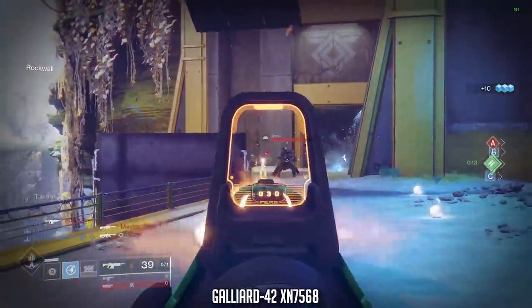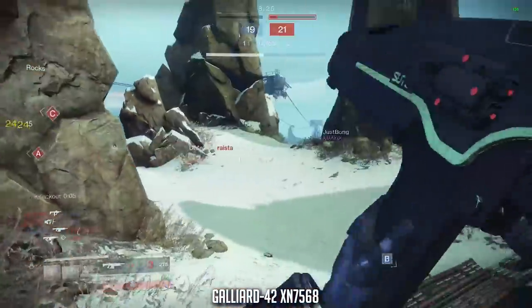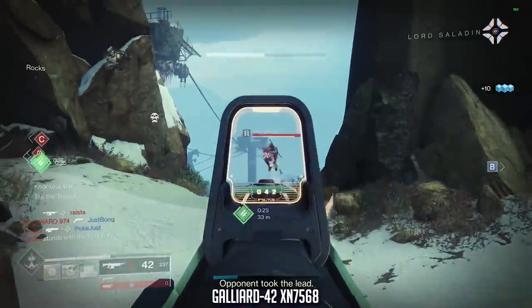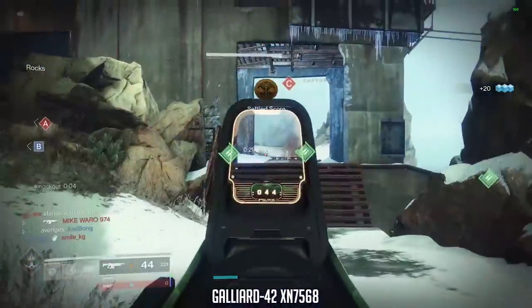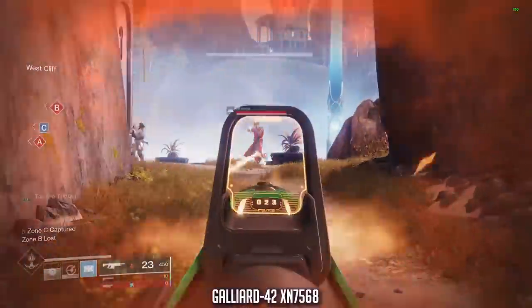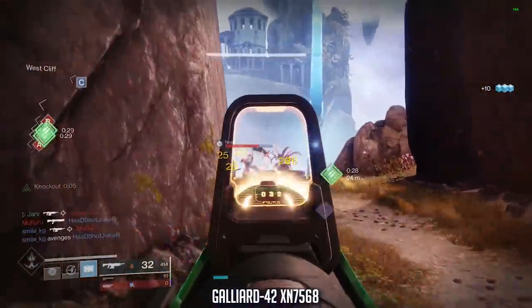Whilst the Galliard-42 is one of the best auto rifles in Destiny 2, it's quite hard to obtain and requires a lot of grinding inside Forges in the hope that one will drop. Even if one drops, you then have to hope the RNG gods give you a good roll, so all the best if you're chasing this weapon.